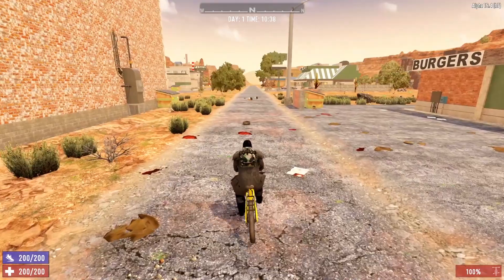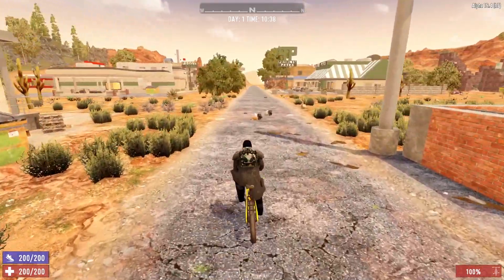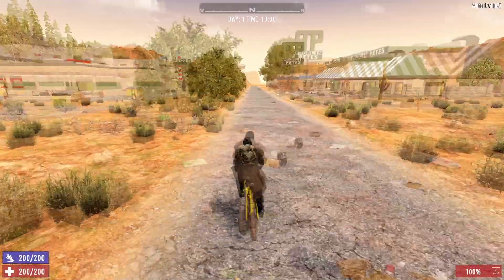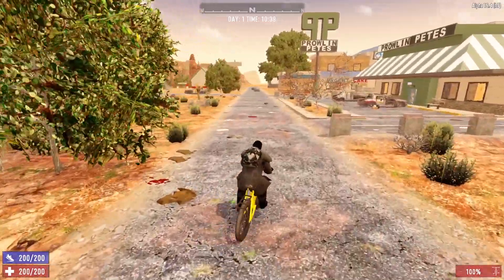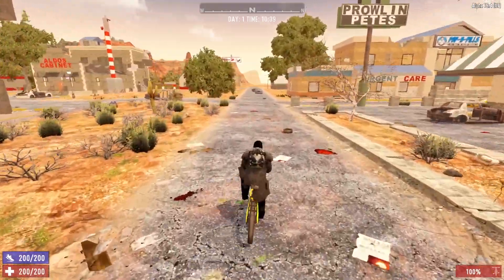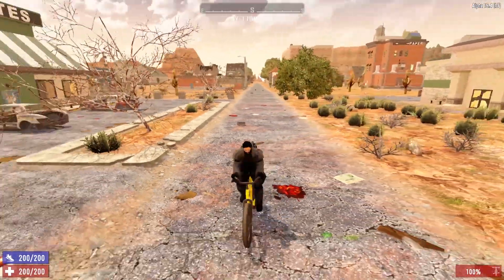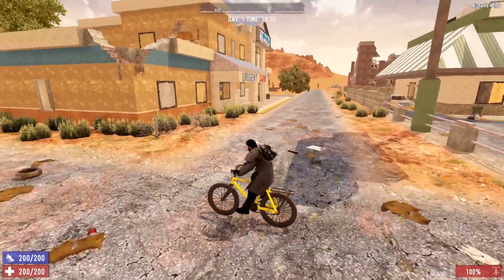For all controller users out there, Alpha 19.4 did offer some changes to the gamepad. In order to control the bicycle itself, you will use the left joystick and only the left joystick. The right joystick will move the camera. So as you can see, I'm going straight and the camera is moving around.